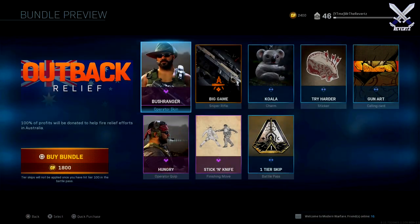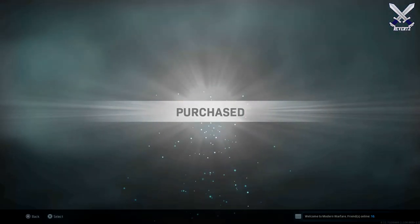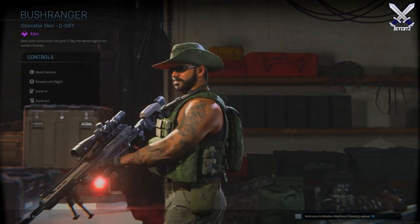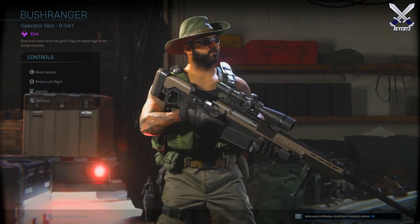One way you can provide aid to Australia is by purchasing this in-game bundle called the Outback Relief Pack for 1800 COD points or $20. Activision stated themselves that as part of their efforts to help provide relief towards the devastating bushfires in Australia, they're donating 100% of Activision's net proceeds from each purchase of the Outback Pack. You have until the 31st to buy it from the in-game store.